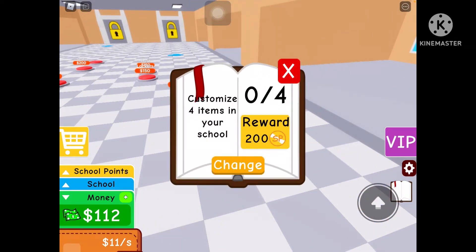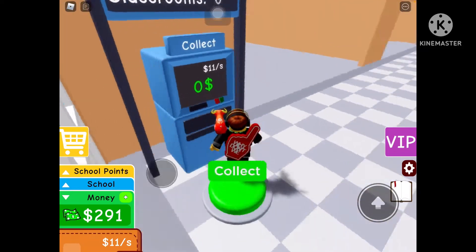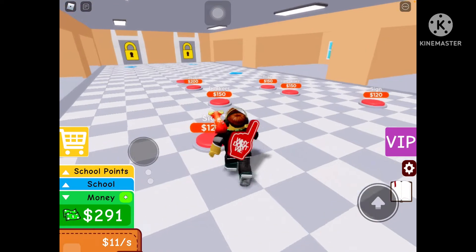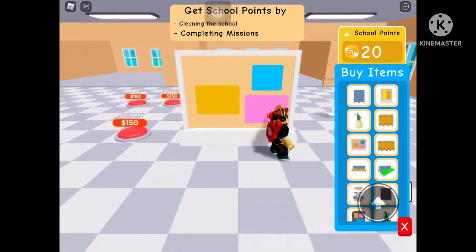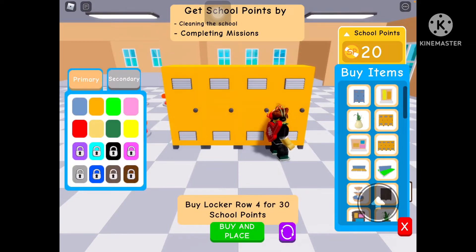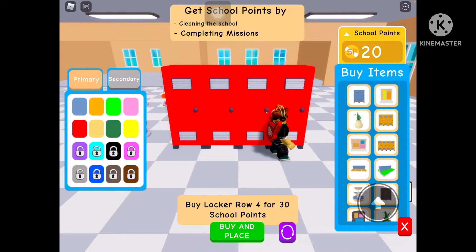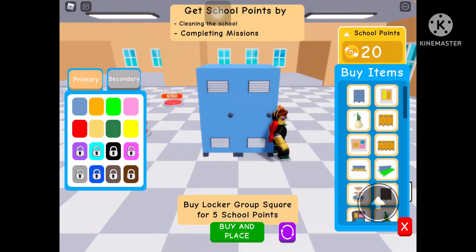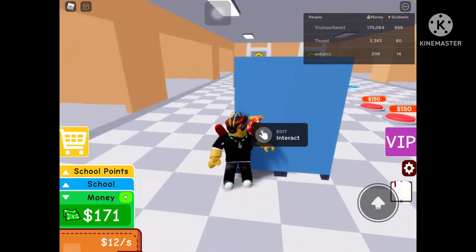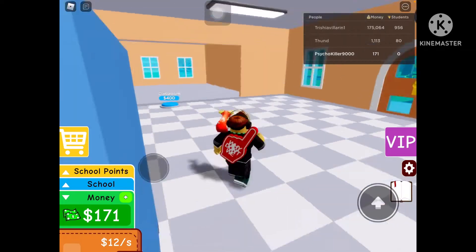Customize four items in your school. I'll go with the lockers and make them red. Oh what? I thought we were going to open them.